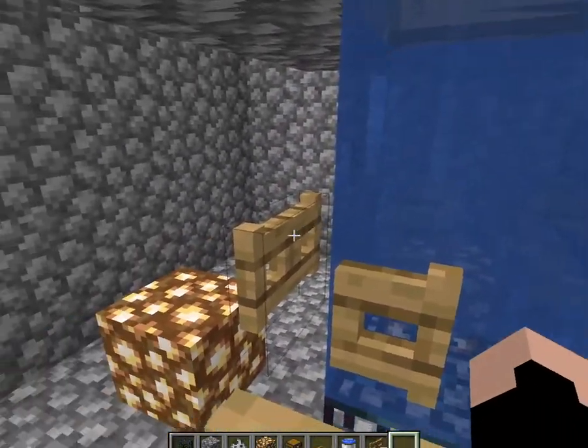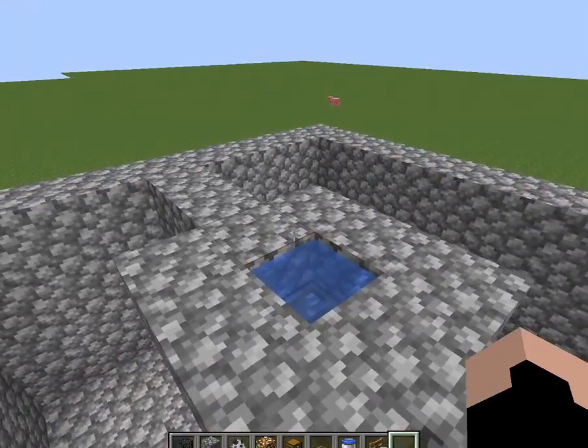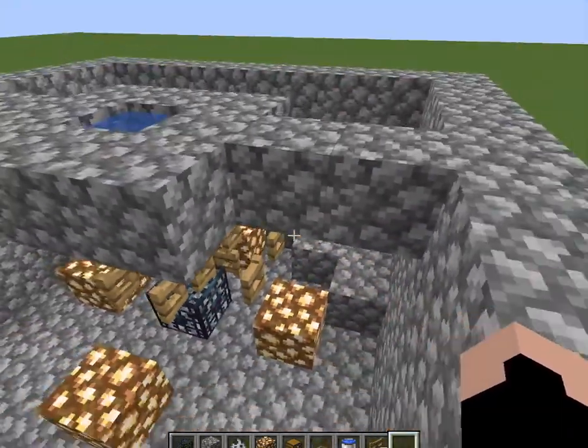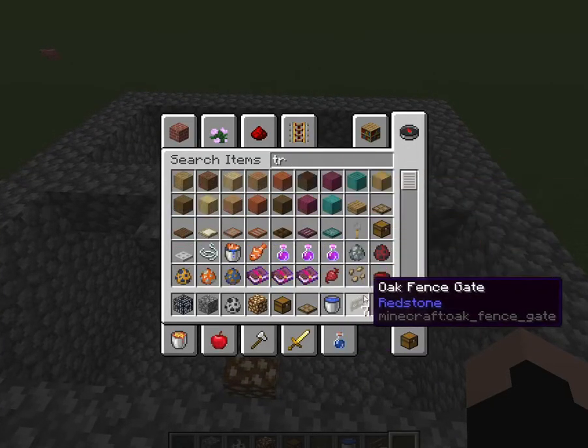Now when it opens, the water will flow down, like this, and should stop right there. Close it and it should stop flowing — perfect.